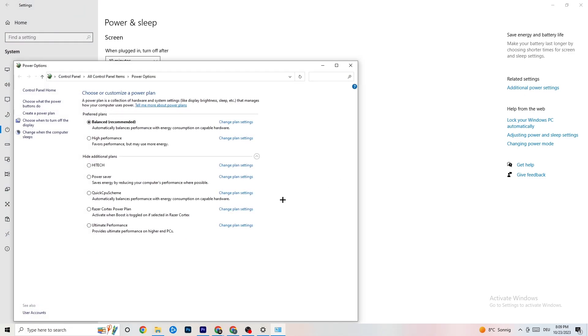Afterwards, click on 'Power & Sleep,' then go to 'Additional power settings.' Try which works better for you — for me it's Balanced, but sometimes High Performance works better. Click on High Performance or Balanced and check which works best for your system.